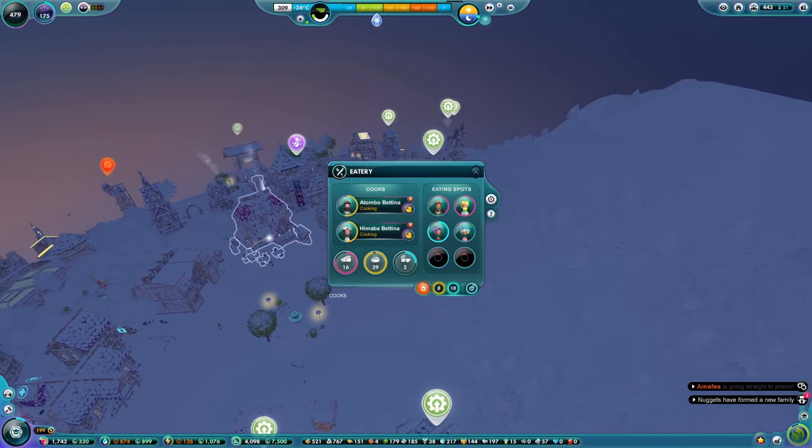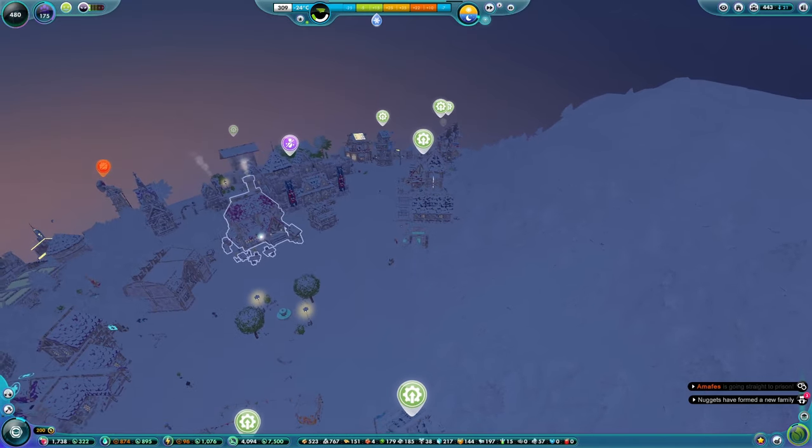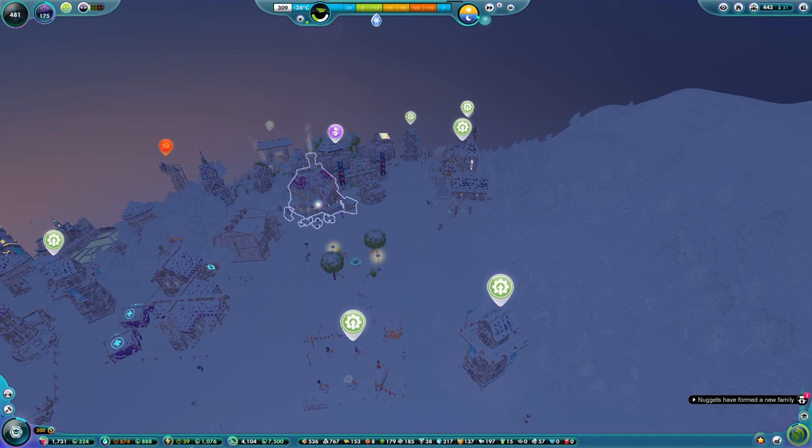The Eatery kind of has a basic Stone Age one, and then it has this middle one, and then it'll become like a cafe in the modern age. But the school doesn't have that middle stage - it's a bit weird. Nuggets are less prone to injury - hooray, well done Yunkiefess, who I assume is a fisher person. Good job. The Eatery starts a little bit stone-like, goes to that middle version, and then becomes a modern cafe.